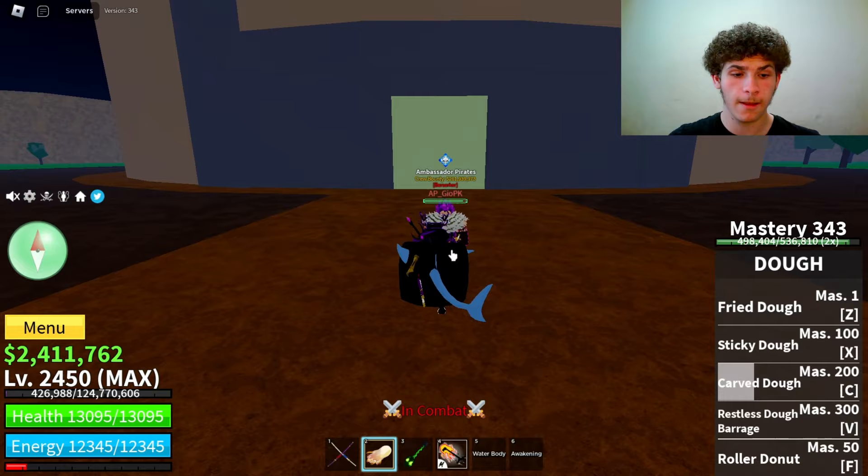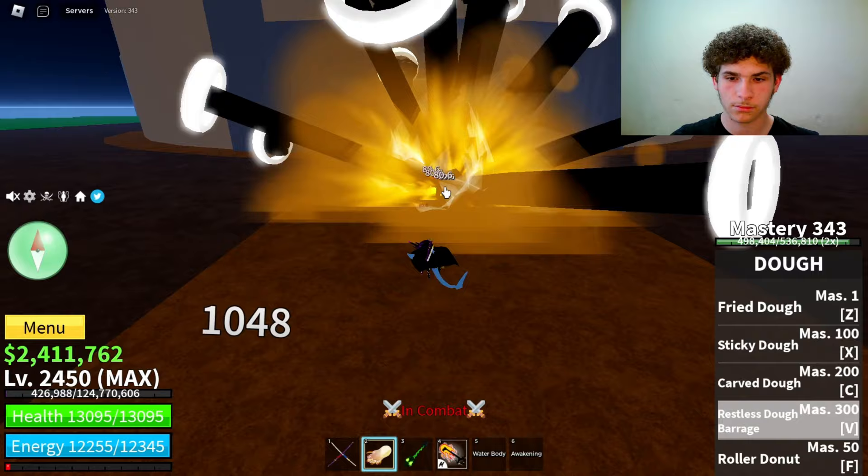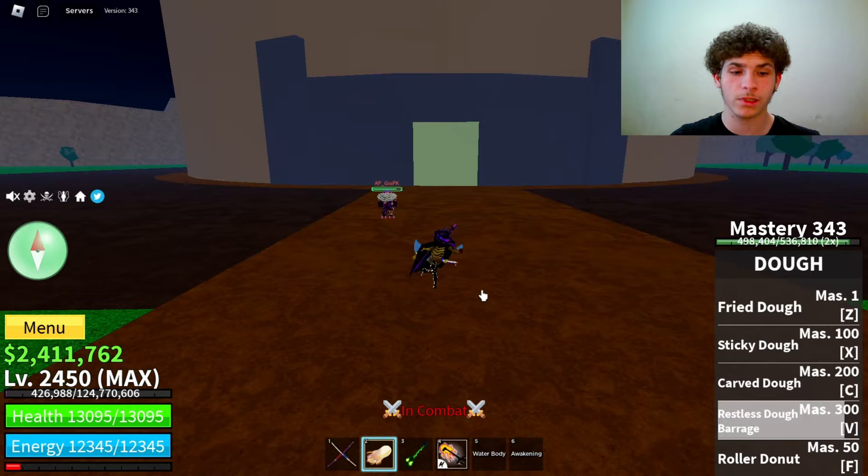The next move on unawakened Doe is called Restless Doe Barrage. Master required on that is 300. Here's how it looks — pretty OP move, not gonna lie, and you can move the player around. That did 2742 damage.